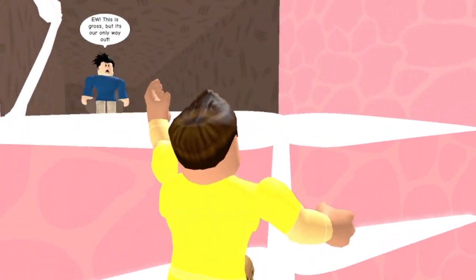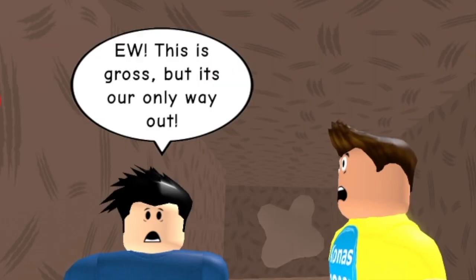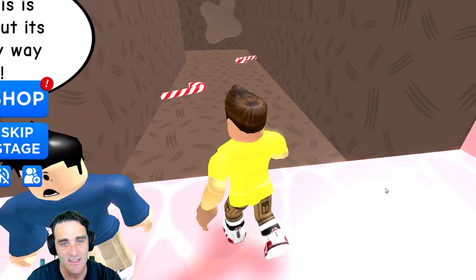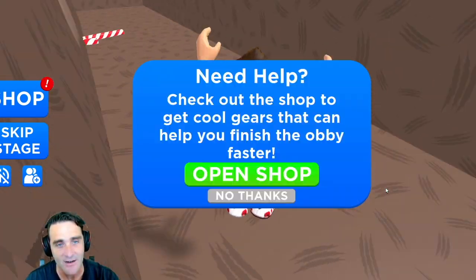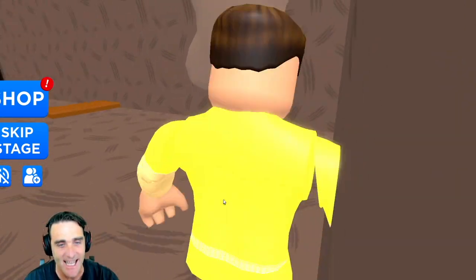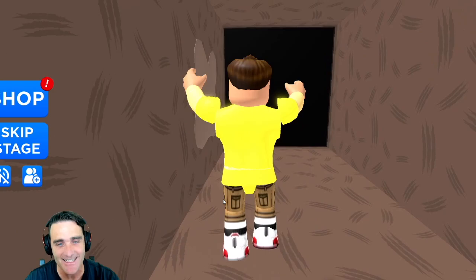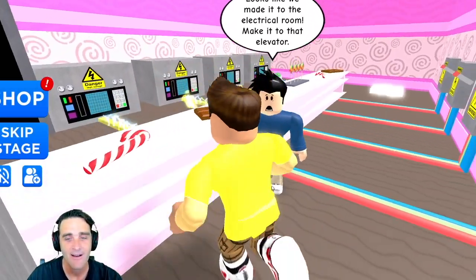We gotta climb up the candy man's bones all the way to the top. We made it! This is gross but it's our only way out. This is the way out — we're gonna have to go through these candy canes. I can't see! We gotta jump around the chocolate bars. Here we go — we made it out!